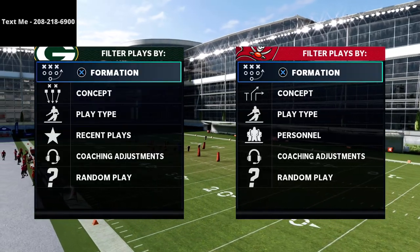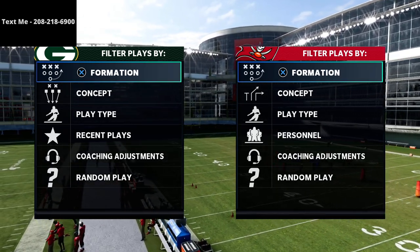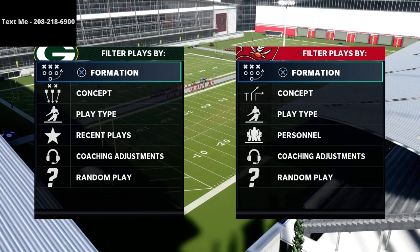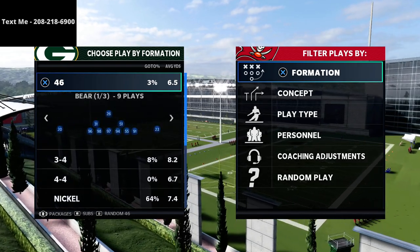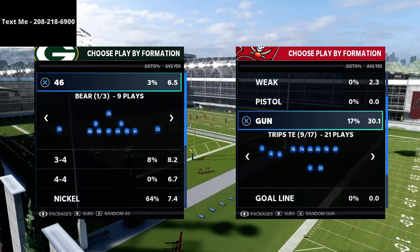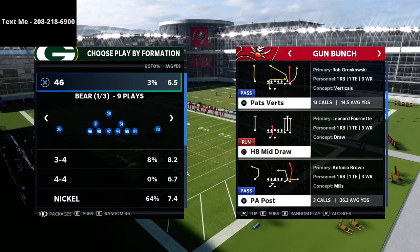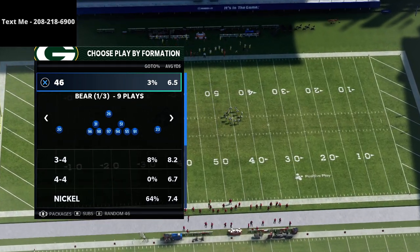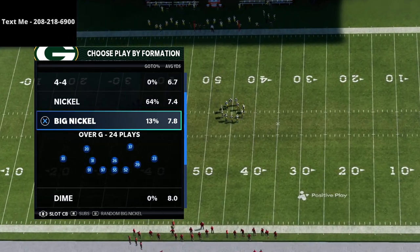In this video I'm going to be showing you how to use the Big Nickel Over G defense to absolutely shut down the Gun Bunch in Madden 21. What's going on guys, my name is Cody. If you are new to the channel, I want to encourage you to hit that subscribe button — it's completely free and allows you to stay up to date with the latest tips and strategies. In this video we are going over the Big Nickel Over G defense.